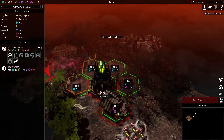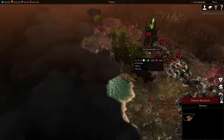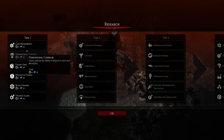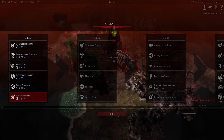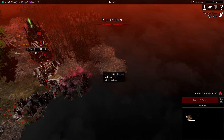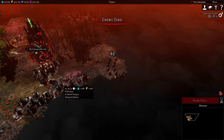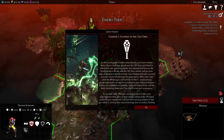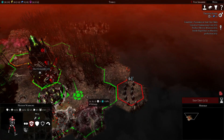This is probably a fairly decent spot for us to start out with, because as always with the Necrons, our main goal is going to be to get as much ore output as possible. Ore, energy, and influence — those are our only resources, and we need to take advantage of them, especially now that we are in impossible territory.